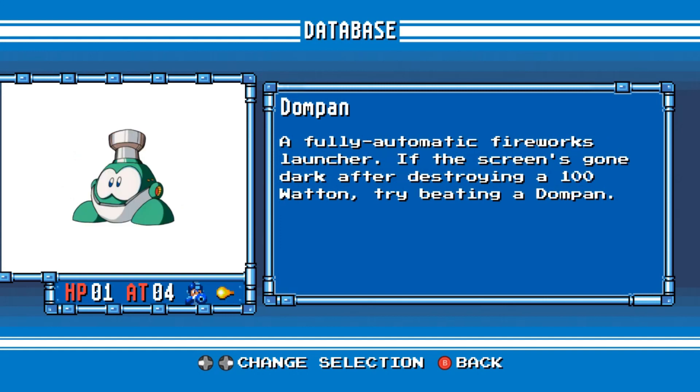Dompan. A fully automatic fireworks launcher. If the screen has gone dark after destroying a 100 Watton, try beating a Dompan.